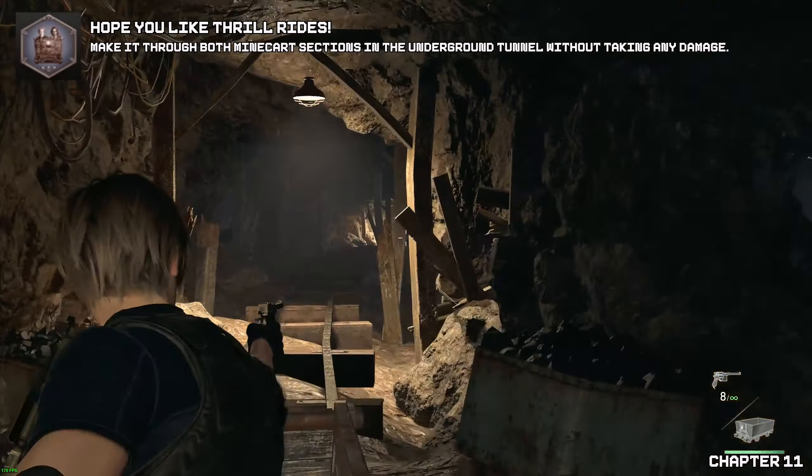Just a word of advice: try to make sure you always have ten bullets in your gun. It comes in handy when you need to take out the chainsaw guy to stop him hitting you — because he will be your main issue. If you don't have enough bullets you just can't stun him enough, so make sure you have ten bullets as much as possible and try to shoot him as much as possible.